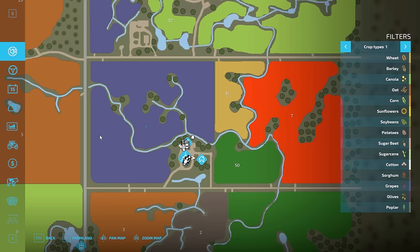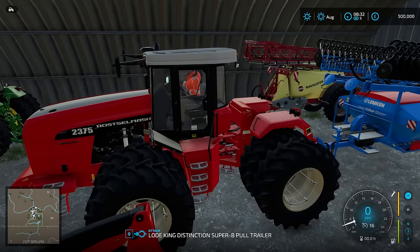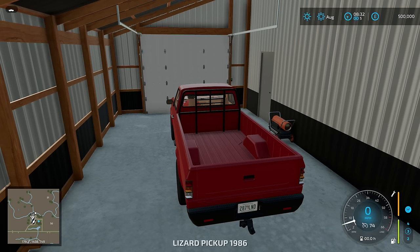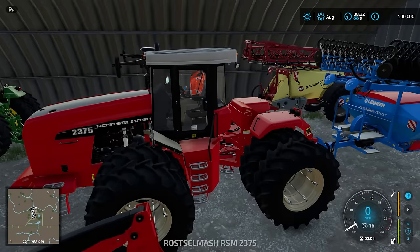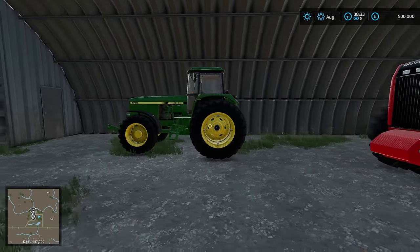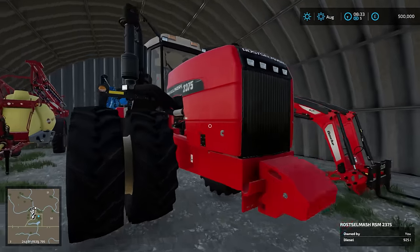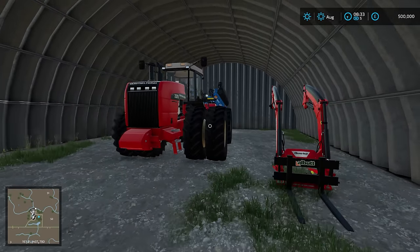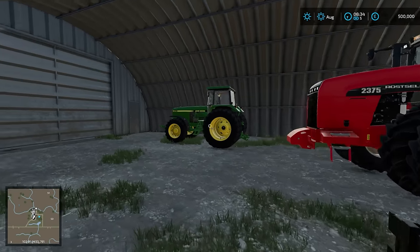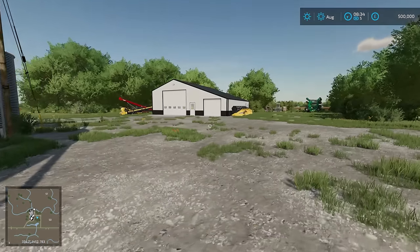Is that everything? I think that might be everything - let me tab through them all again. Yes, so that is all of our machinery. Not bad. I don't know why we have a red quickie loader because that doesn't even have a front loader bracket - and that doesn't have a front loader either. That's interesting - maybe I've missed a mod off. It doesn't matter, we can change it if necessary.